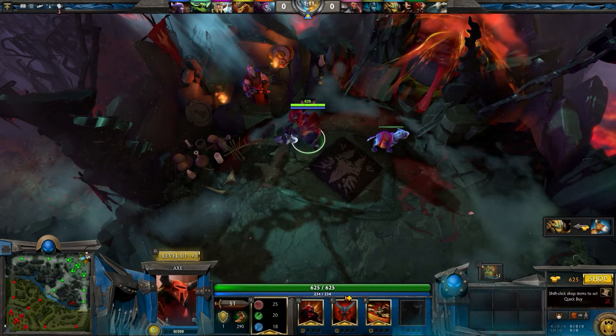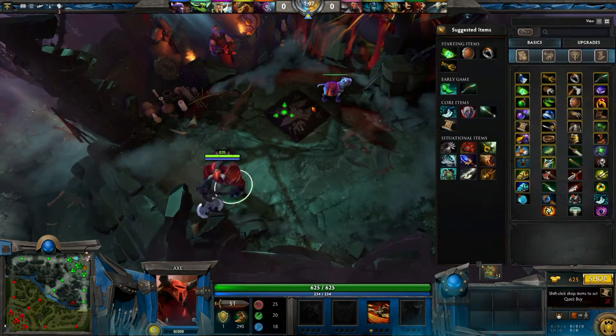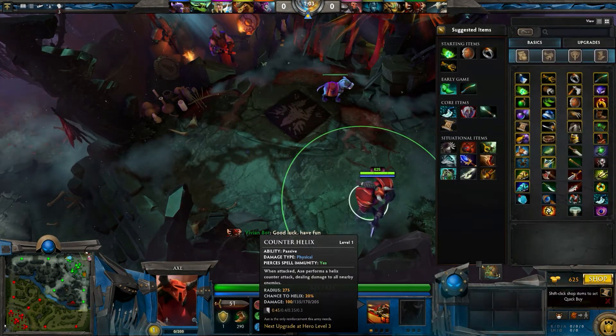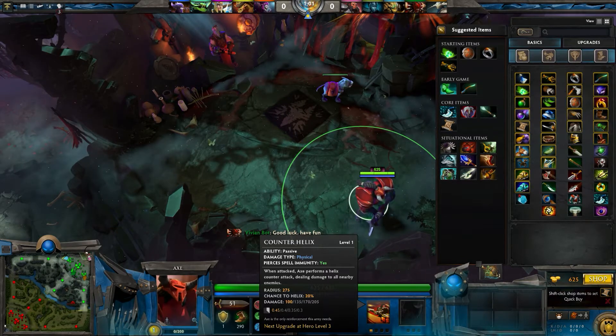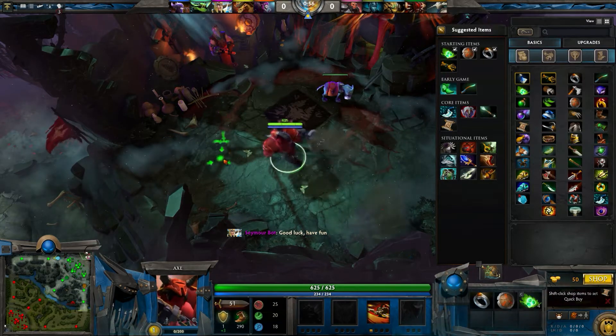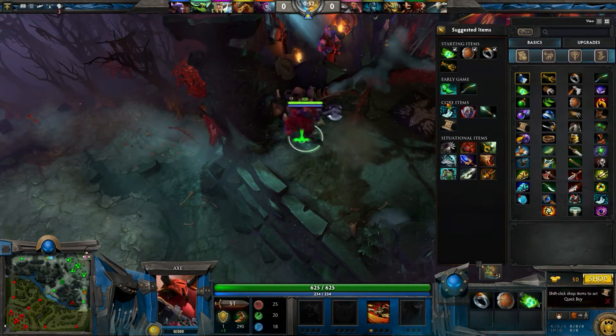Hello, and today I will show you how you need to go Axe jungle lane. The first thing you need to buy is the helix — of course everybody has to do that — and the tango. I never bought a pirate iron branch; I don't know why, I just always skip it.